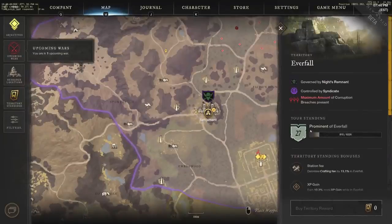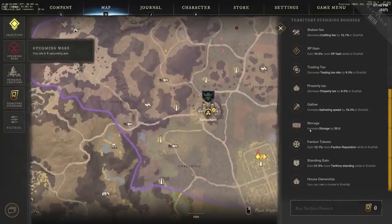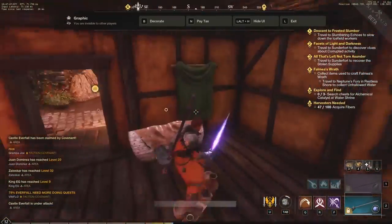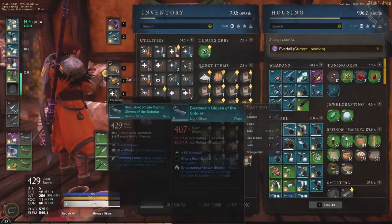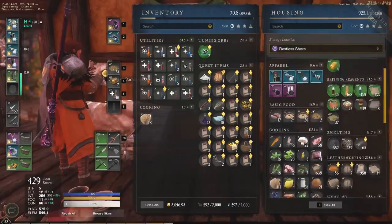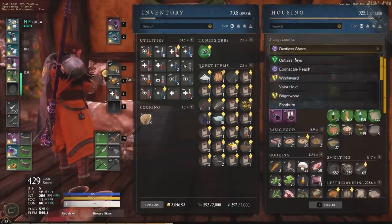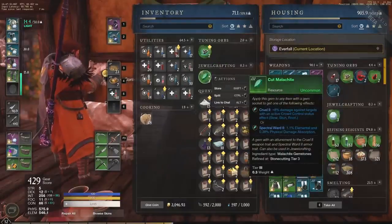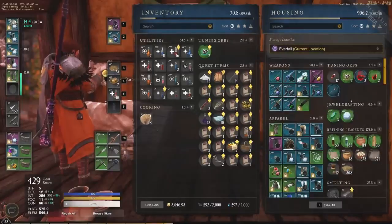Different houses have different recall timers, so look into that when buying your first house. Another big benefit is the storage increase. At the front of my house I have a storage container outside and a storage chest inside. I can go to that chest and see all my Everfall storage, and also view my Restless Shore gathering items and everything else. You can see your storage chests from all over Eternum, and you can take out items — for example, I just took out a cut Malachite.